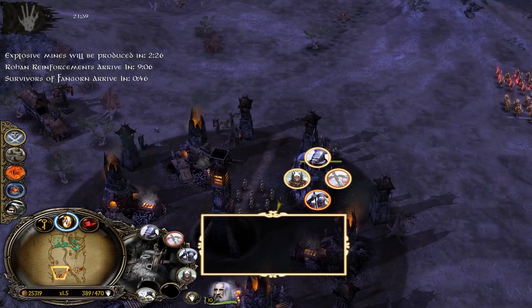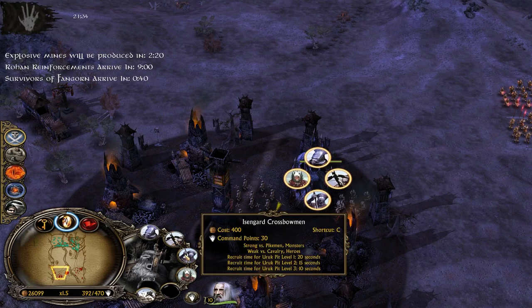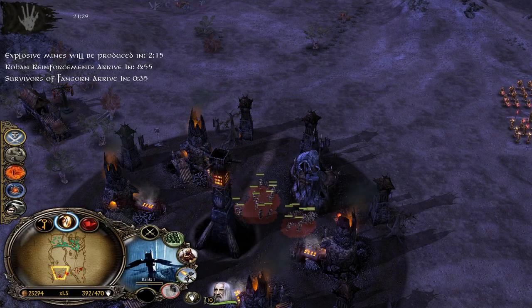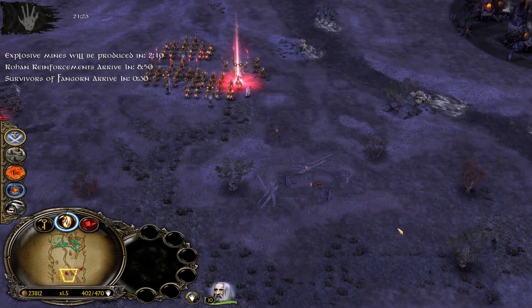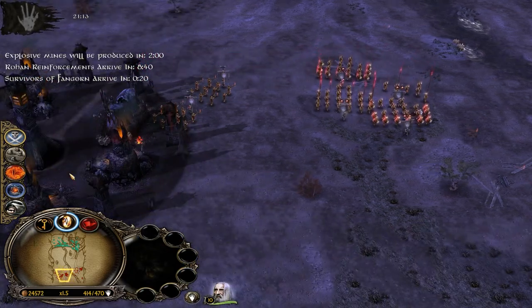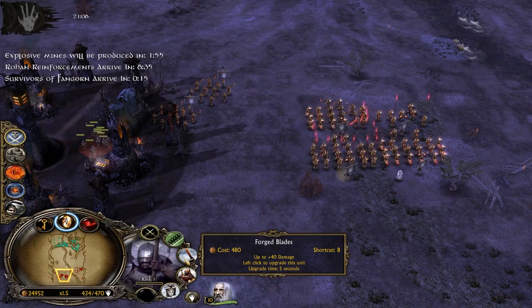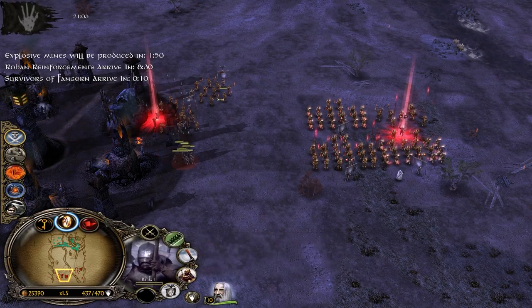We expanded the Uruk Pit to level 3 — that's what I wanted. Now we can make even more combos. Ideally you want to make them with pikemen because you are against Rohan, who will have a lot of Rohirrim. The pikemen combo is slightly weaker against fire damage since pikemen are way more vulnerable against fire than Uruks are, but they are more versatile. The pikemen in front also have revenge damage — when horses trample into them they will definitely get crushed.